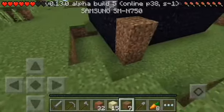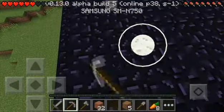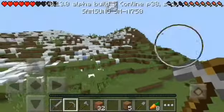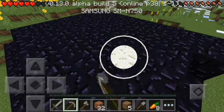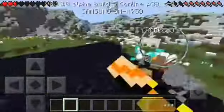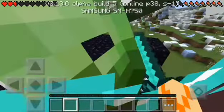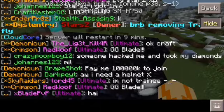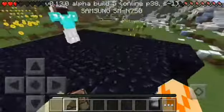Looks like I found another base. It's double-layered. Let's try breaking in - it's gonna take a while. We had a diamond pickaxe. Oh, I got killed again. I mean I was killed by another player - I was about to break in and this guy killed me. There's a glitch where I can see what people are doing after being killed.